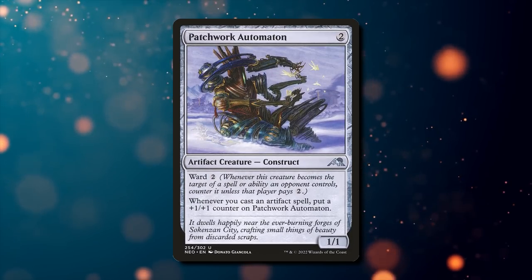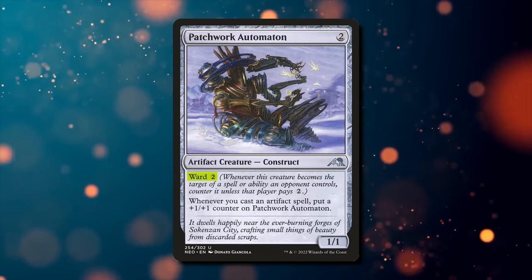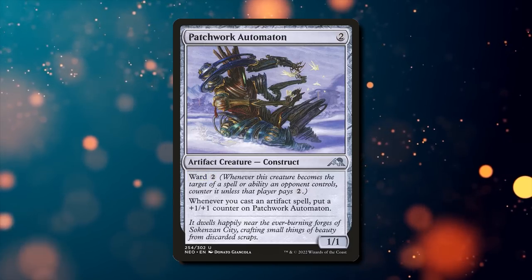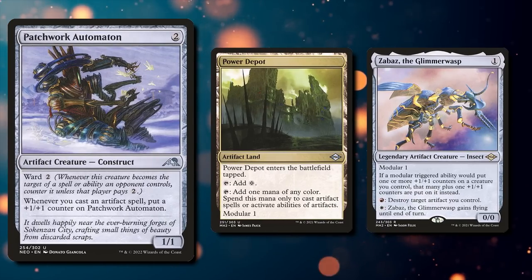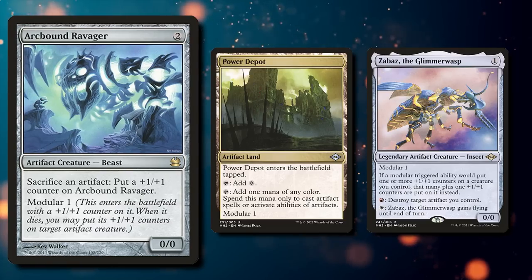Patchwork Automaton is really good in this deck. On its own it grows after every spell you cast, also with Ward 2. This means that on the play, turn 2 you can cast it without needing to worry about removal, especially cards like Ral and 6. Power Depot and Zabazz are also great additions to help give extra protection when going for kills with Arcbound Ravager to play around Burn.